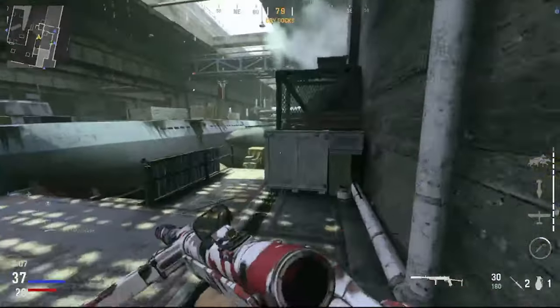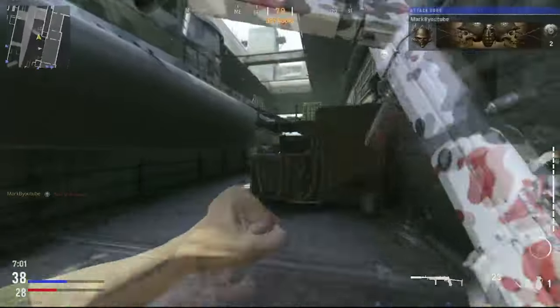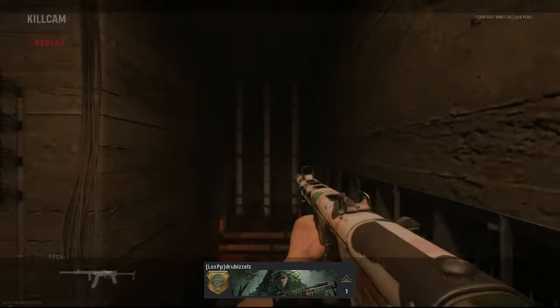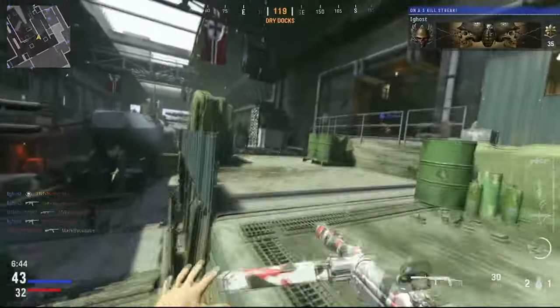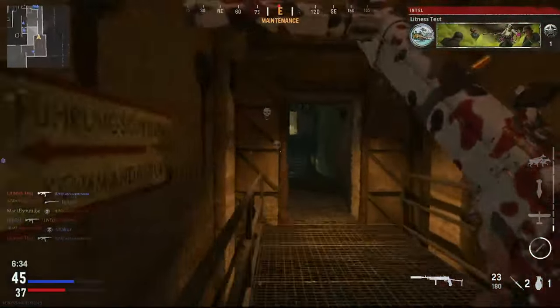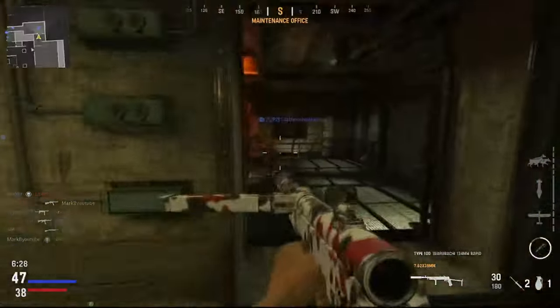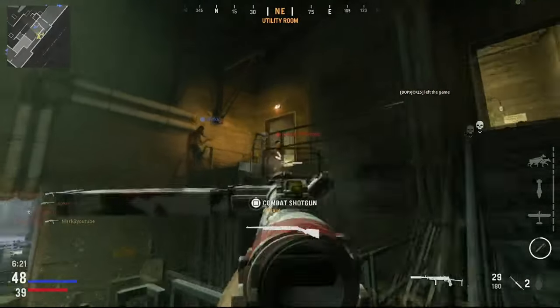Why is that even in this game? My aim is so bad. How are you behind us? No way — this is with the shotgun, bro. Wait, where — I'm so bad. I went five for five right now. Spies in the sky. Enemy care package inbound.